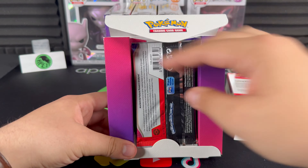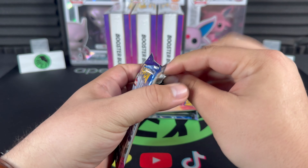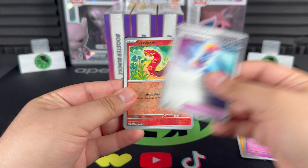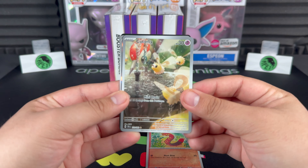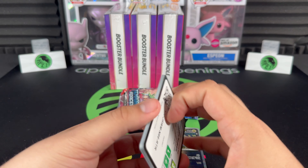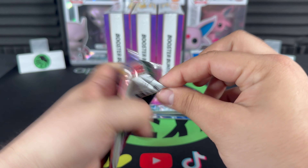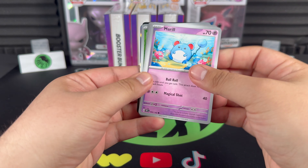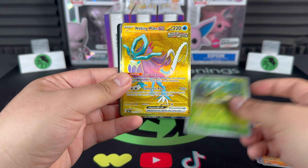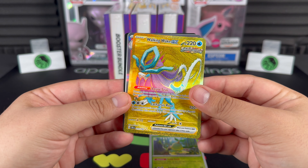Interesting packaging — first time opening that type. Jumping into bundle number three: Sizzlepede, Cutiefly illustration rare! First hit. I think that's our third Cutiefly from all the packs we've ripped of this set — almost got the full playset. Sandy Shocks, Turt Twig — and Walking Wake EX! Let's go, we struck gold!